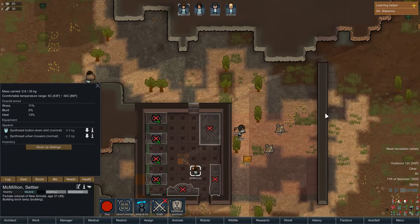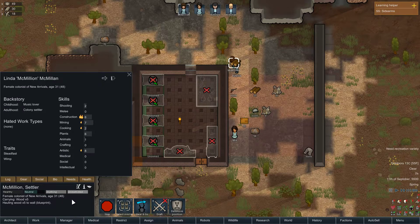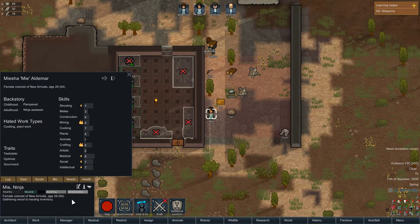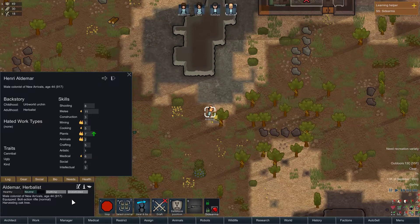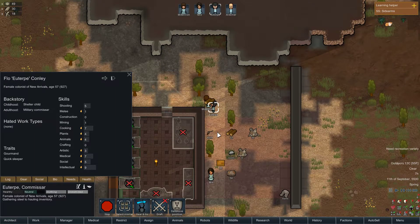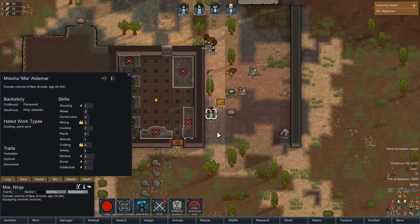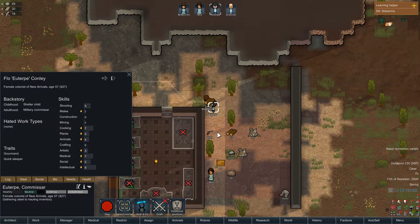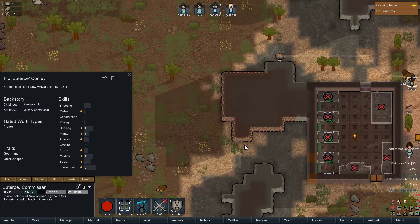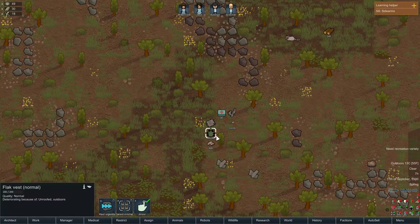Let's increase the speed a little bit. See, look at that — unloading it all. Who's got the better weaponry skills? Misha. Adlamar has the gun, May will have the pistol, and you can have the knife for now — which is still over here apparently. There it is. Equip the knife — there we go.